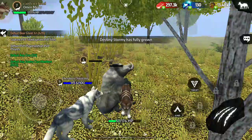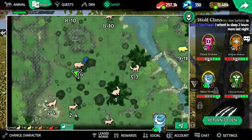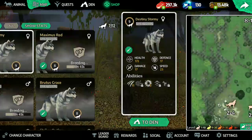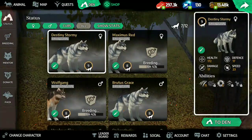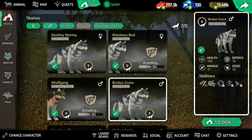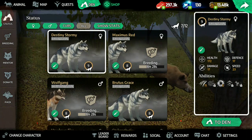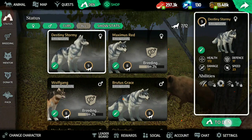Sinistrum has fully grown — that's awesome! Let's go see her. She has damage 17, and compared to another crimson wolf she has a nice speed. Let's check her out.